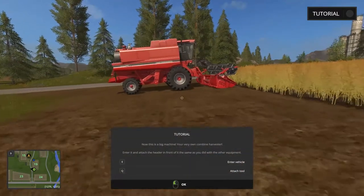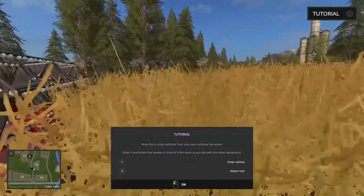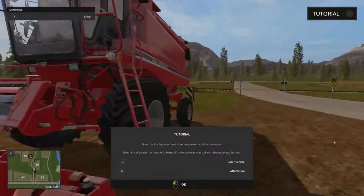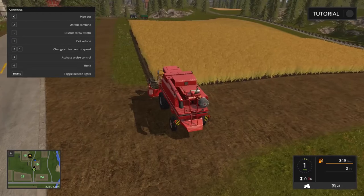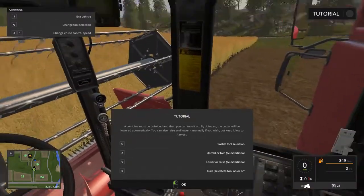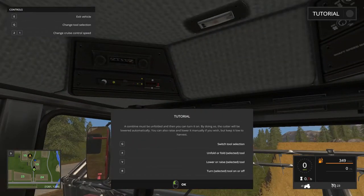The big kahuna! Now this is a big machine — your very own combine harvester. Enter it and attach the header in front of it, just as you did with the other equipment. This thing is nice — these things are just loaded. Let's get in. Let's pull forward — there we go, let's hop inside. Holy cow, look at this!